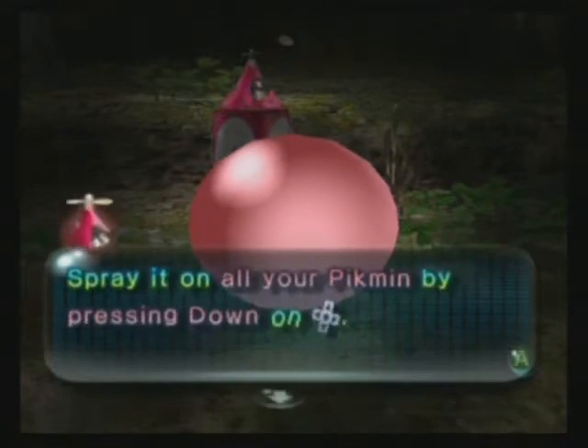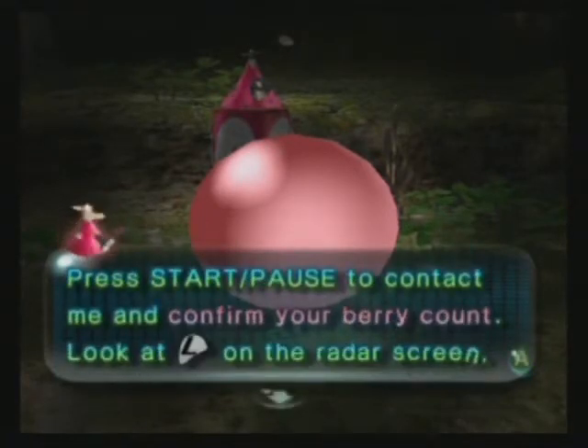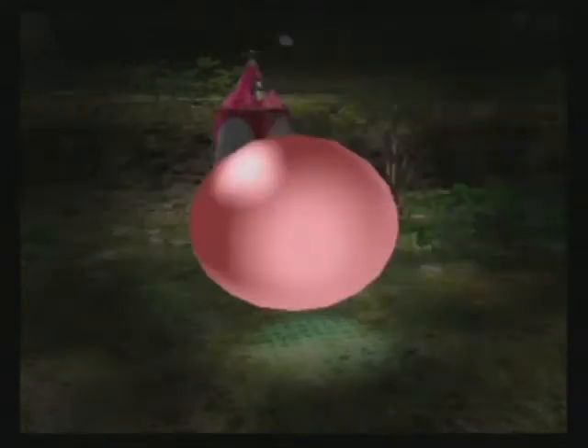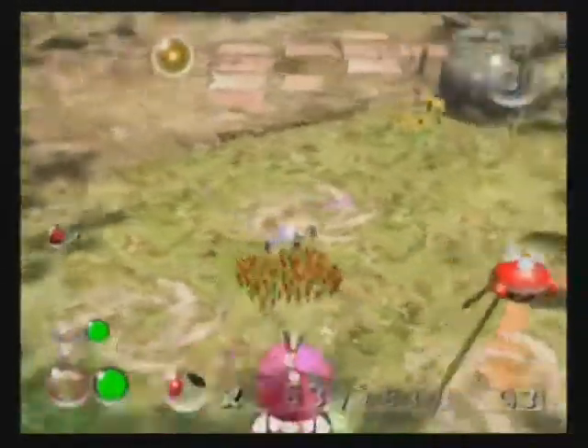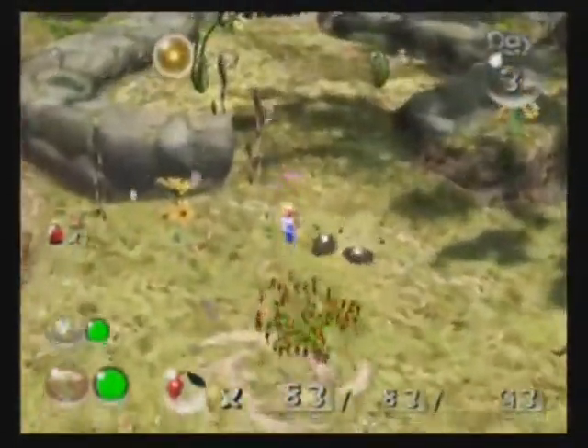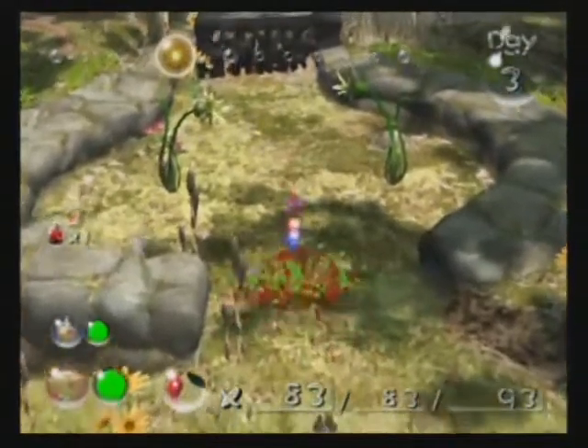And what it does is, since you probably are not going to want to read all this, if you press down on the D-pad, you make all your Pikmin energetic and excited. They will be ultra-powered for the rest of a minute or something — maybe it's like two minutes, I don't know.